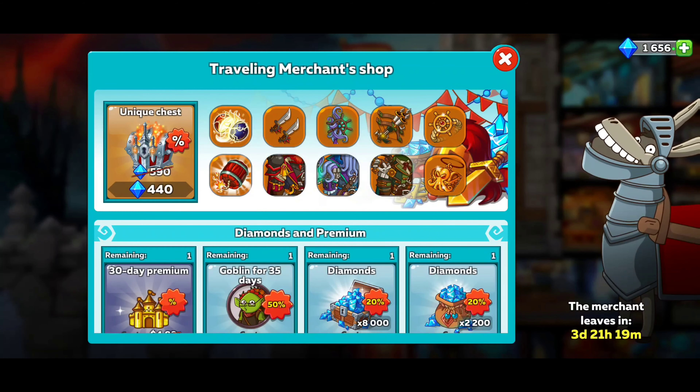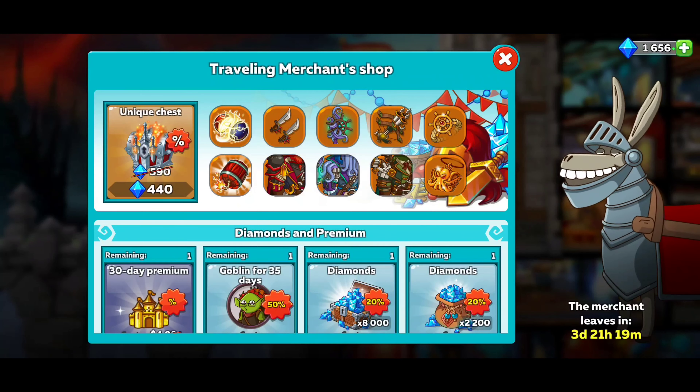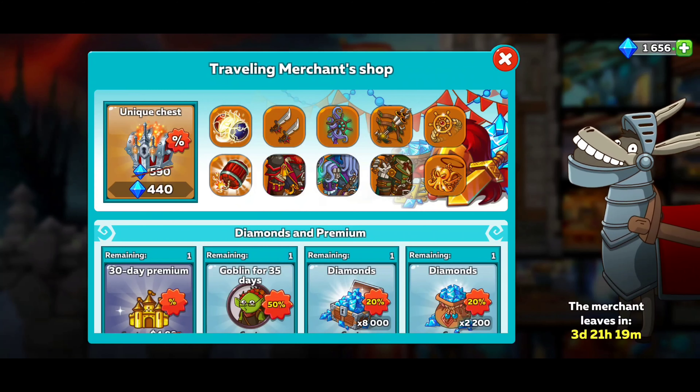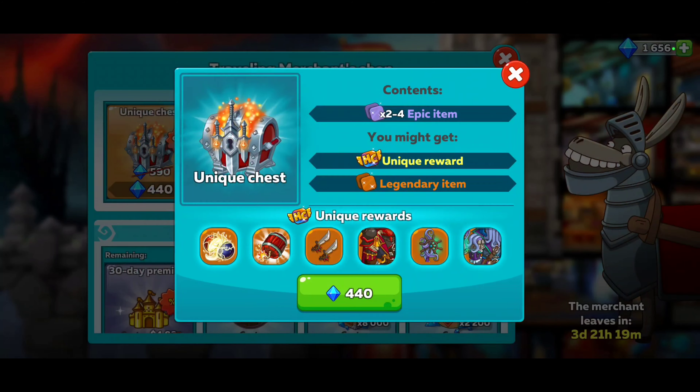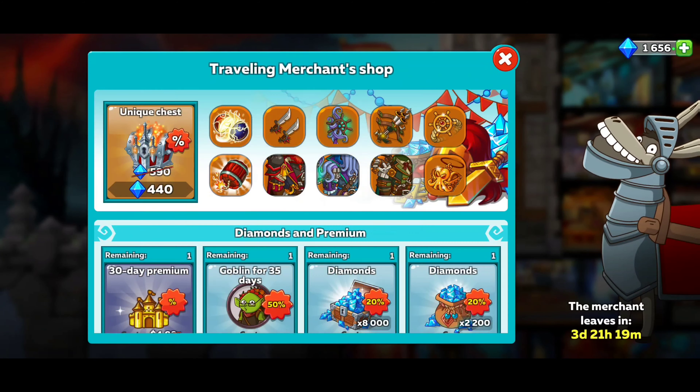Let's see what we got. So we got the Traveling Merchant's Workshop, or actually shop. Of course you guys get the unique chest. I never really understood this, so if somebody can explain it to me in the comments, I know you guys will. I definitely appreciate that. Thanks in advance. So we can get these little unique chests for 440 gems.